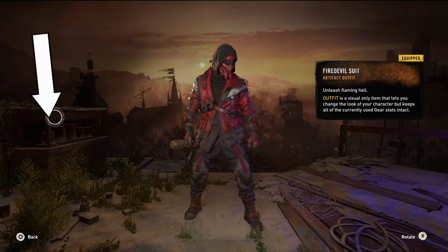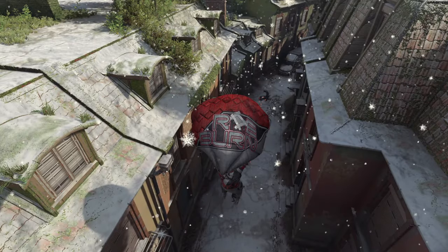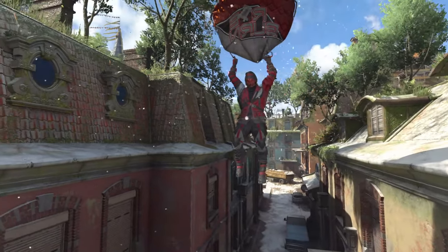The mask kind of reminds me of a Star Wars Stormtrooper or something. Anyways, here's what the paraglider looks like — it's quite nice, I enjoy it, it's a nice little color scheme.